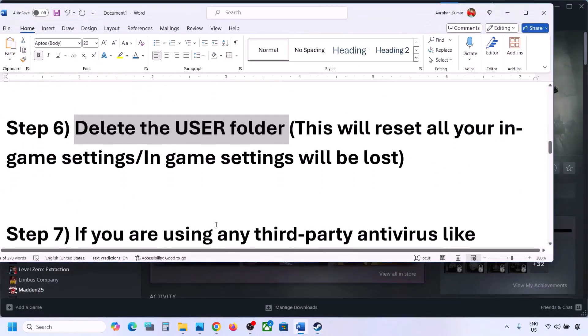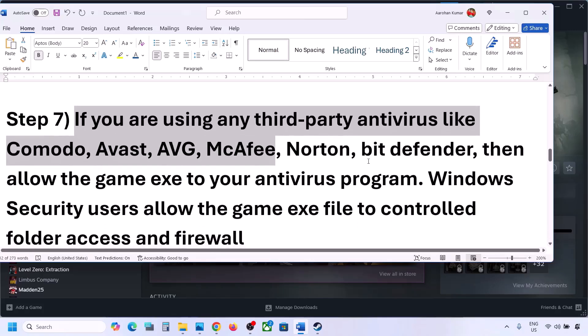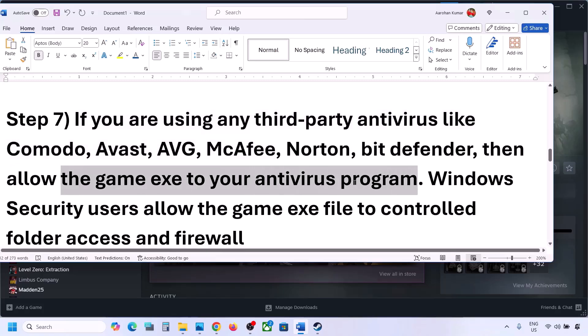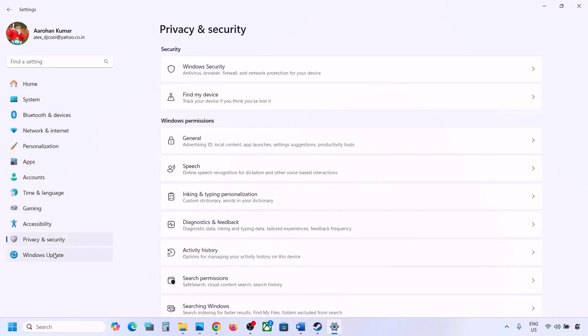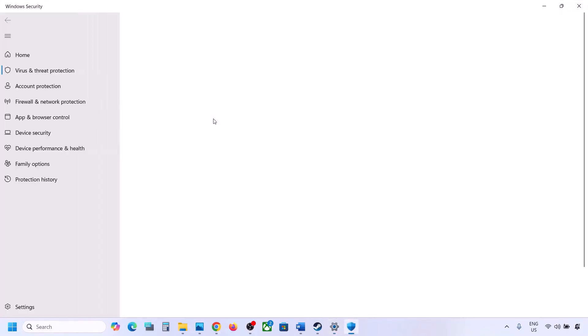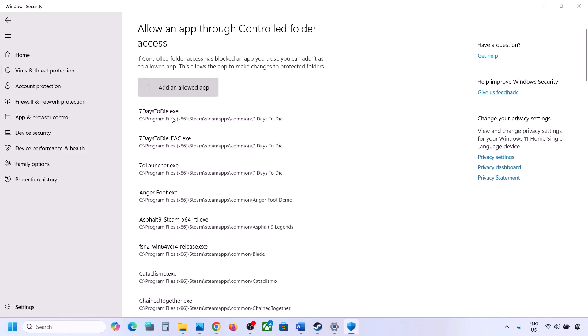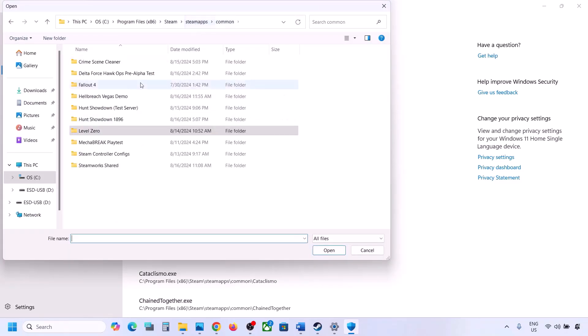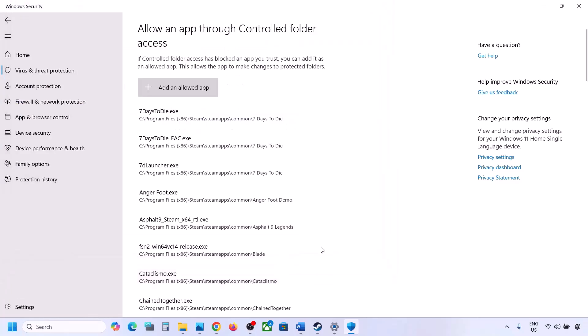The next step is to allow the game through your antivirus. If you're using a third-party antivirus like Avast, Norton, Bitdefender, or McAfee, add the game exe to the allowed list. For Windows Security, go to Settings > Privacy & Security > Windows Security > Virus & Threat Protection. Scroll down to Manage Ransomware Protection, click Allow an App through Controlled Folder Access, click Yes, then add the game's main exe file and also the HuntGame exe file from the bin\win64 folder.